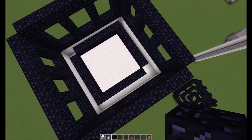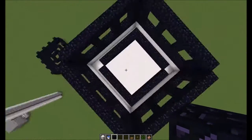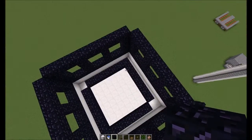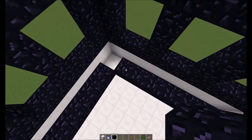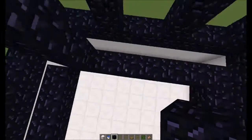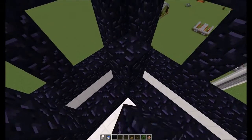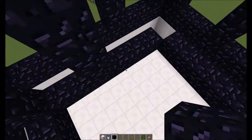So that's the pattern you want on your inside with your obsidian. It can be reversed — you can have the solid block here and here and the missing block here and here; that doesn't matter. But this is the pattern you're going to want to go with on the inside. Now once again we're going to go up one, two, three, four on each side.